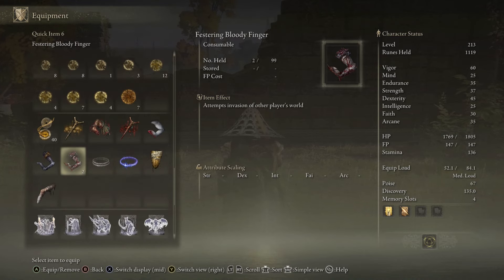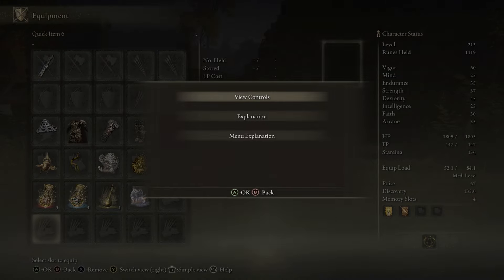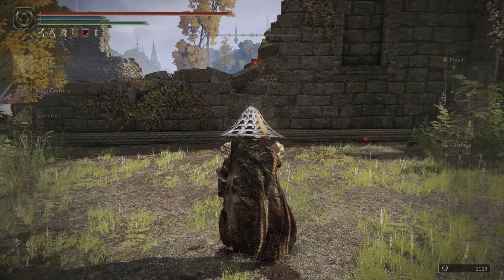Once you tell him that, he'll give you a Festering Bloody Finger, which lets you invade other players' worlds. You do not have to win the invasions at all — you can jump off a cliff or let them take you down, it doesn't matter. You just need to invade at least three times. After those three invasions, go back to the Rose Church and talk to the white-masked man again.